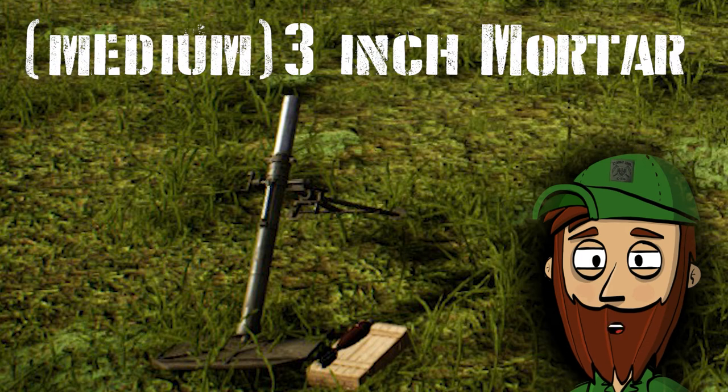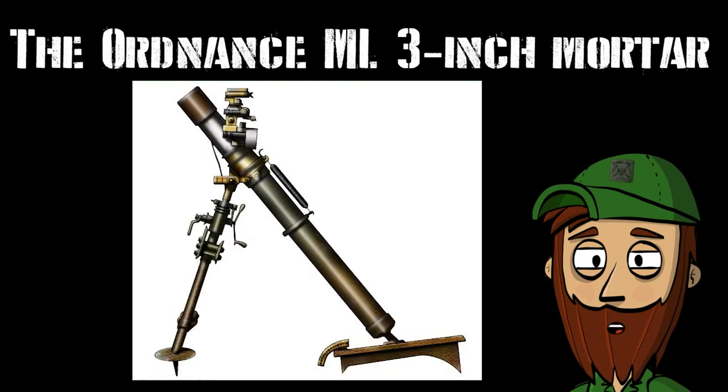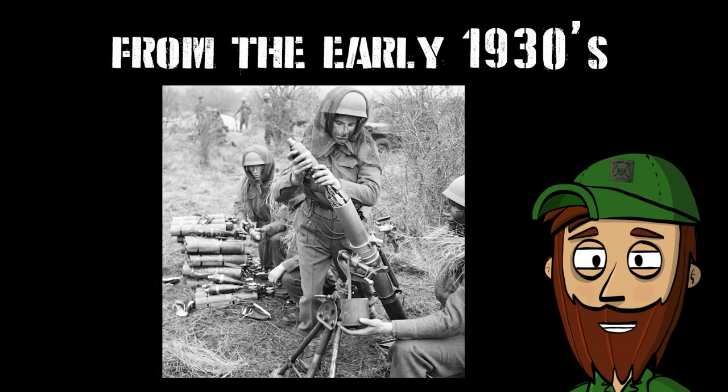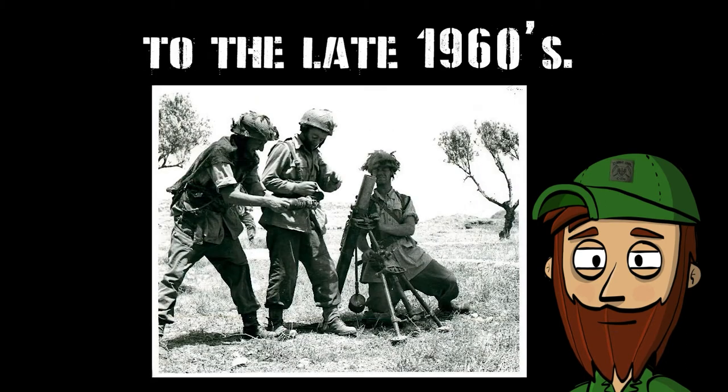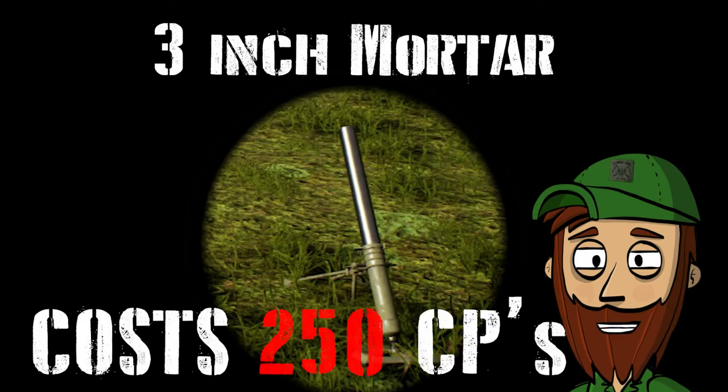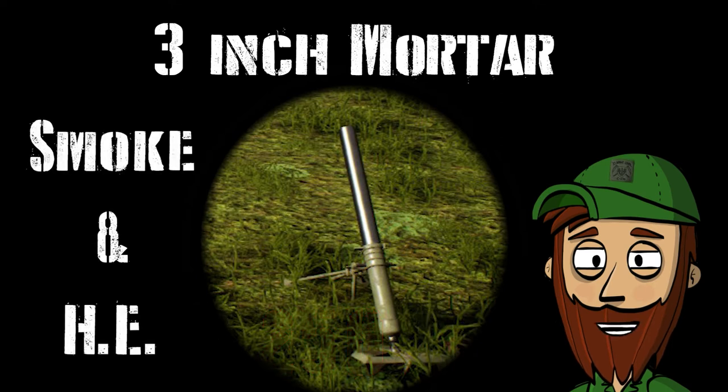3. The medium 3-inch mortar. The Ordnance ML 3-inch mortar was the United Kingdom's standard mortar used by the British Army from the early 1930s to the late 1960s. It did not have sufficient range compared to the German GRW-34 mortar. The 3-inch costs 250 CPs and also comes with smoke and HE rounds.